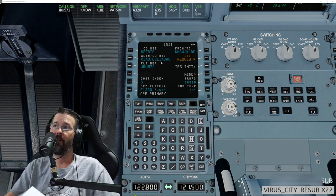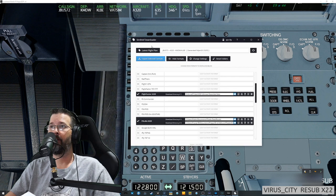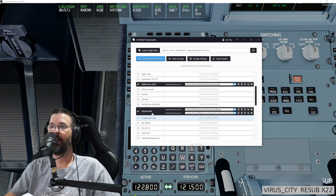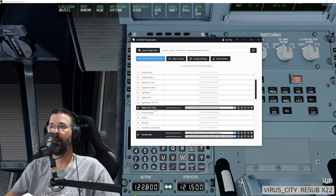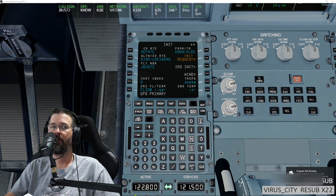For those who don't know, you do this through the SimBrief Downloader, which you can download from simbrief.com. After constructing your flight plan you designate which aircraft you want to export it to — I've got PMDG, FSLabs, and the Flight Factor A320. It then puts that into a format the MCDU can read.